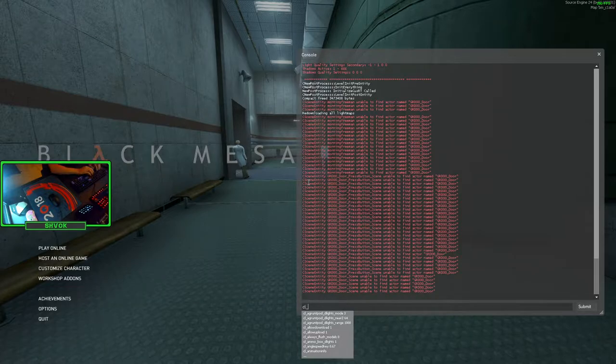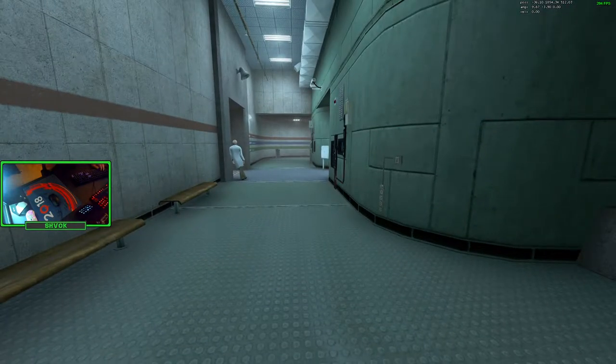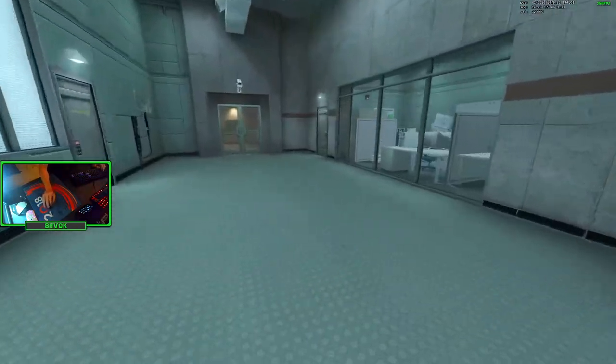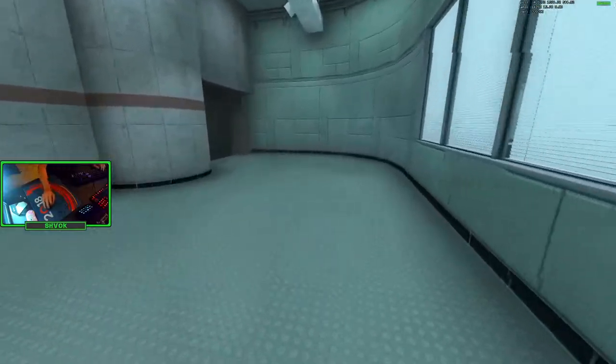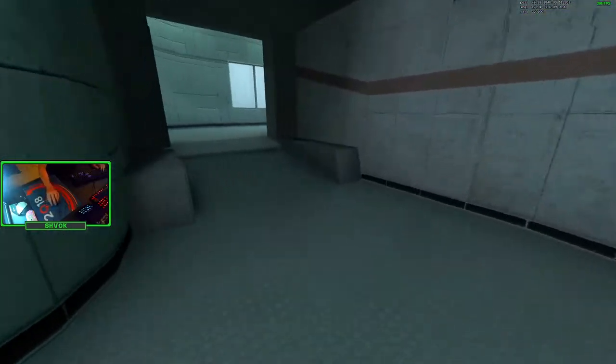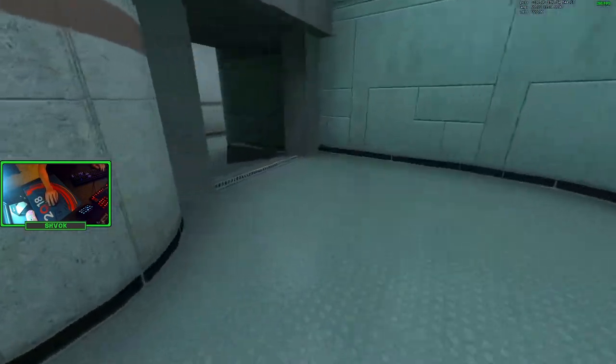The first thing we need to do is understand how Gordon's speed and movement works. I'm going to turn on CL_showpos 1. In the upper right-hand corner of the screen, you'll see three rows of numbers. The bottom one — VEL, short for velocity — is the one we want to pay attention to. Just holding W with no other movement inputs, we max out at 320 units. That's Gordon's speed cap, just pressing W with no other movement keys.